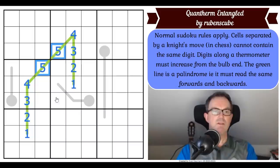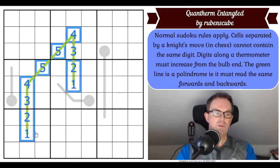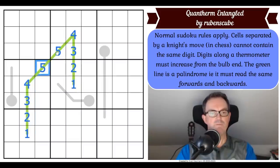You could have a double five in the middle, and then you can see if we read it from one position it reads one, two, three, four, five, five, four, three, two, one — and if we read it from the other direction, it reads exactly the same way: one, two, three, four, five, five, four, three, two, one. So that would be a legitimate way of filling the green line. Do have a go at the puzzle — the way to play is to click the link under the video as usual.